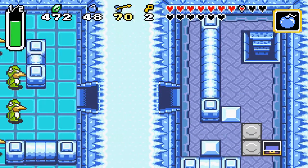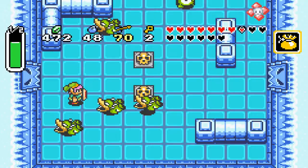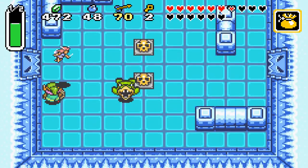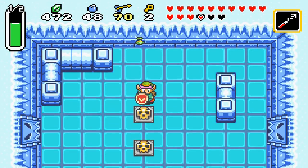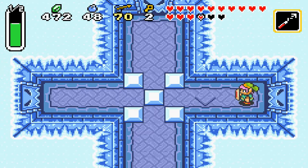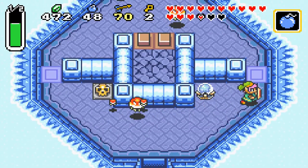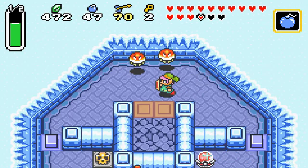I'm going to try to get a fairy here from this anti-fairy, because I have a feeling these guys are going to be annoying. I believe this is the only dungeon you're going to find these guys. Come on, give me the fairy. I'm going to get out my hookshot just in case, because I've had fairies run off on me and it was not fun. I believe I'm going to be heading up again — same strategy.